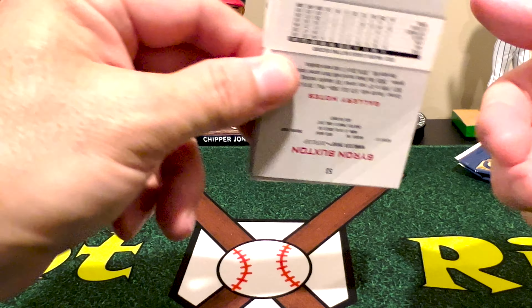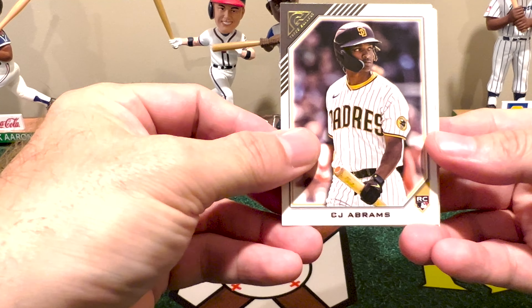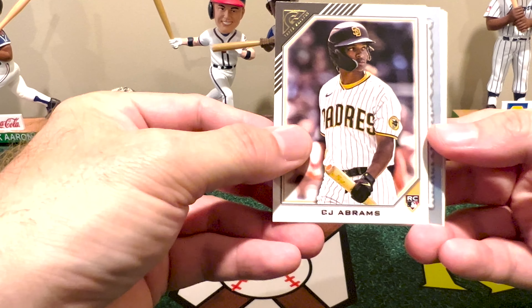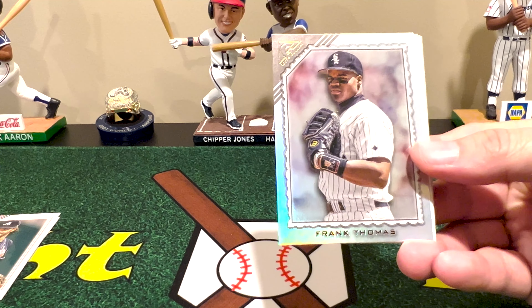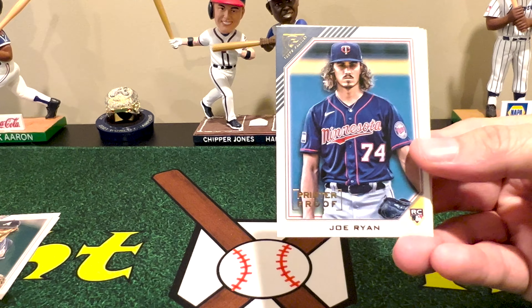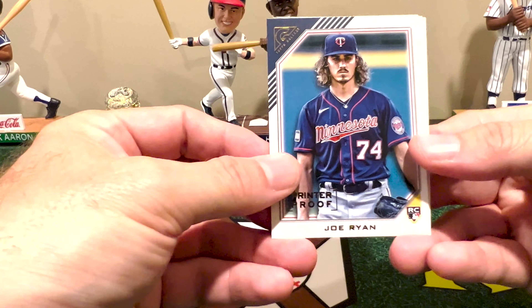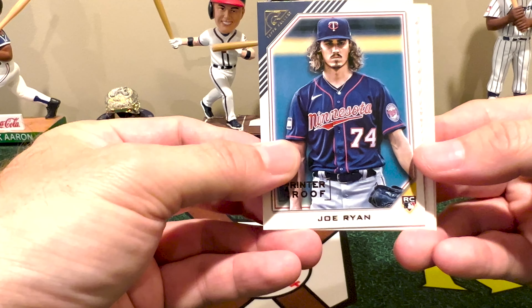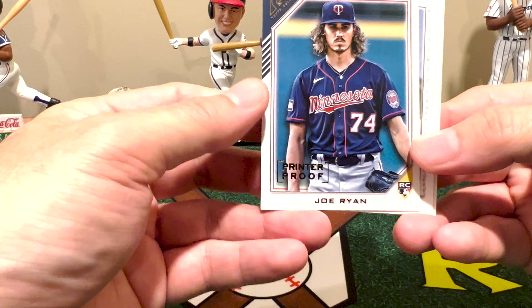Actually the odds are not that bad — there's only 200 cards in the set. There's CJ Abrams, still with the Padres, though he got traded to Washington. And we got our second rainbow foil — Frank Thomas. That's our third printer proof, and finally not a member of the NL East — this would be NL Central, from the Minnesota Twins: Joe Ryan.